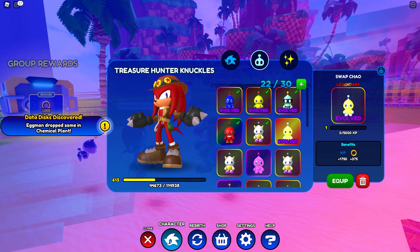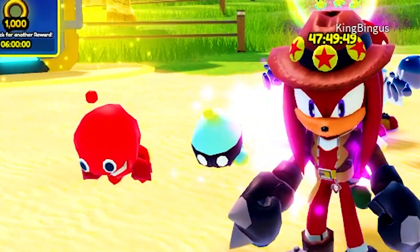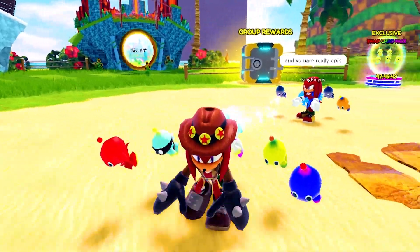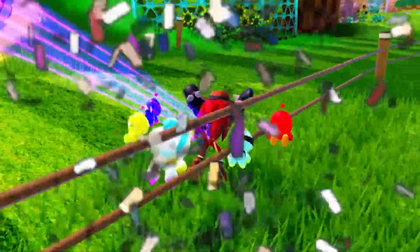Since we bought five of them, I'm gonna go ahead and evolve them — he's giving me 1750 XP. So now look at my little squad: we've got a red and a light blue, a blue and a yellow, and we got Knuckles too. We've also got that white one over there. They're all exclusive and rare. I love my team.